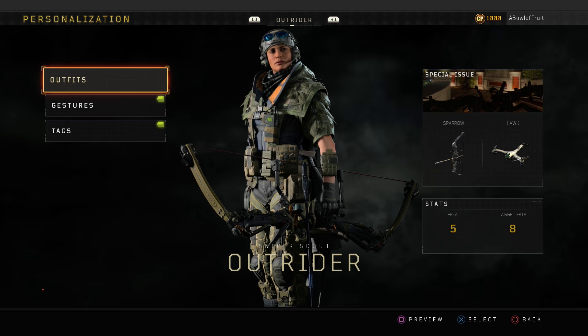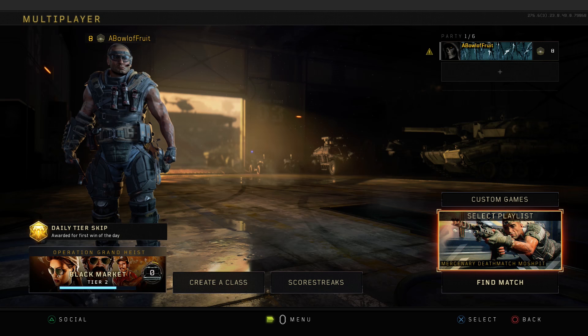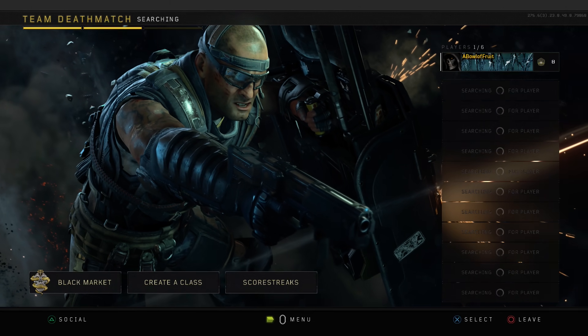If you know me, it's a freaking bow - of course I'm going to play Outrider. Two things: the weapon, the Sparrow, which is an explosive bow and arrow - freaking sick - and then the special issue Hawk, which I think is almost irreplaceable. You fly up this drone and park it in the air, and then anytime anyone is in line of sight it highlights them and you can see them throughout the match. It's crazy. People aren't used to it yet so they're not looking out for that drone.